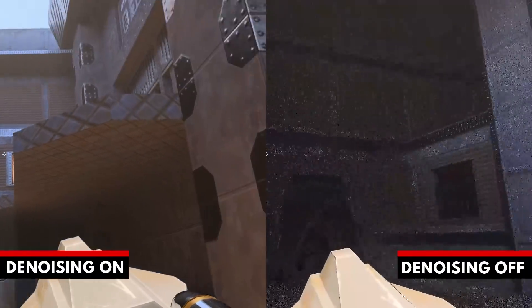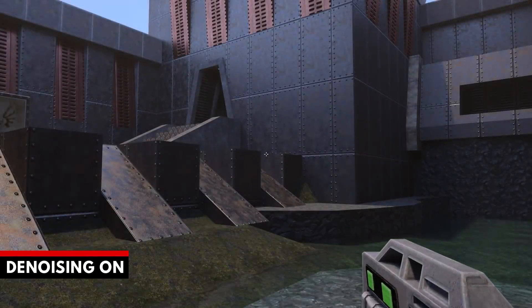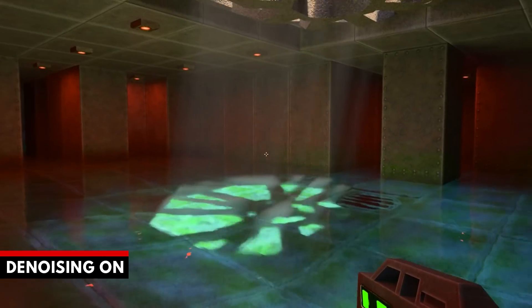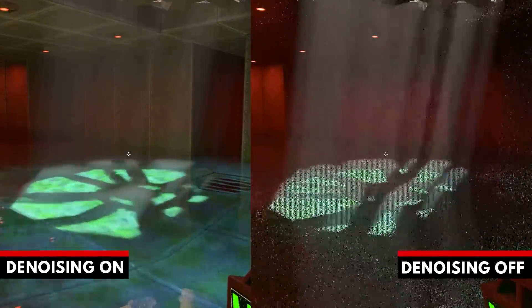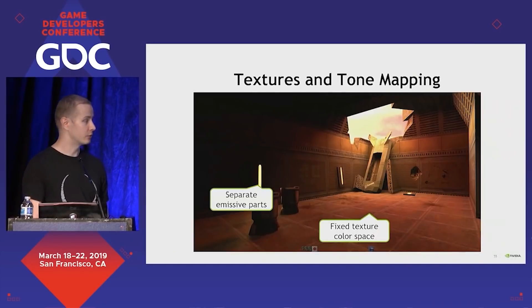If you've had access to Quake 2 RTX, you'll know what the difference is between a noisy ray traced image and a not noisy ray traced image. Quake 2 RTX is not using hybrid ray tracing — i.e. traditionally constructed scenes with ray tracing elements like shadows and lighting — but instead it uses full path tracing, where everything is being generated through real-time ray tracing. Basically, denoising is required because there's a limit to the number of rays we can generate at a decent frame rate. Because we can't create enough rays at a fast enough pace, we need to do denoising — a kind of reconstruction.